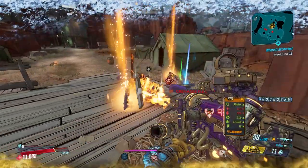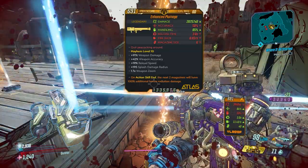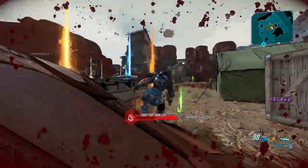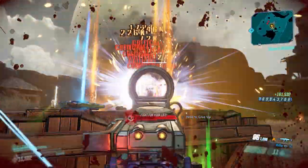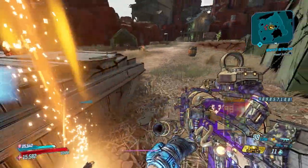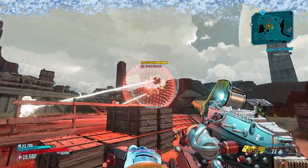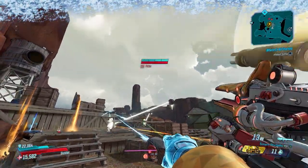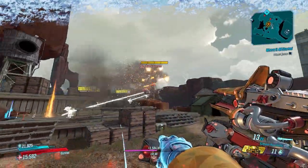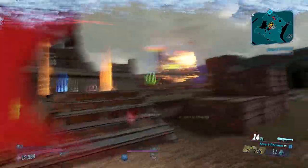On our second run we actually got it to drop — this one is an enhanced Plumage. So it's a pretty quick and easy farm to get this thing. The Plumage was actually the first legendary I got in this DLC, and again, it's not really a super powerful rocket launcher in my opinion.